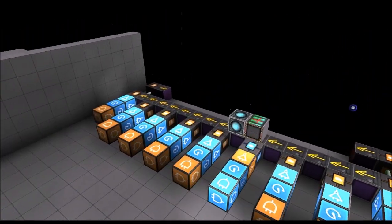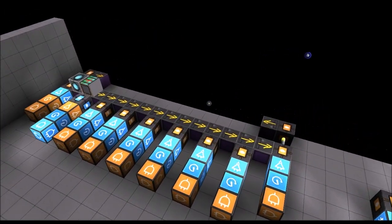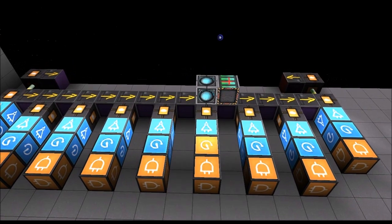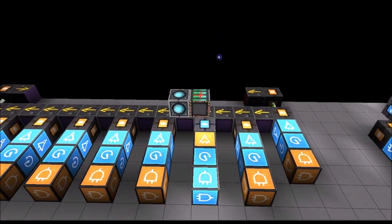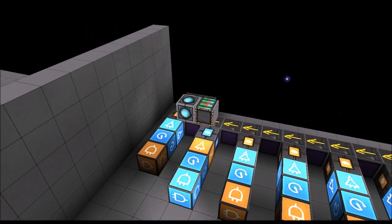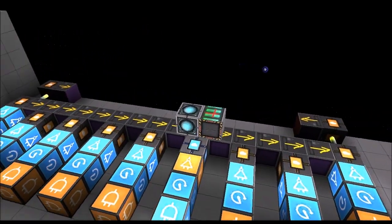I figured out you can use an activation module next to a rail, and that will give you a docked entity detection. As you can see, as the docking rail crosses over each one of these basic rails that has the activation module next to it, it sets it off. And I'm using the pulse emitter to reset the signal, because if you don't,